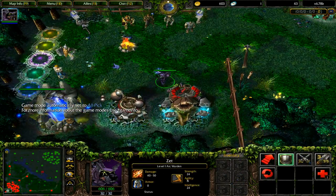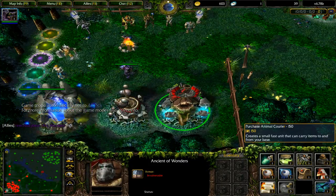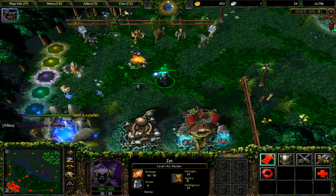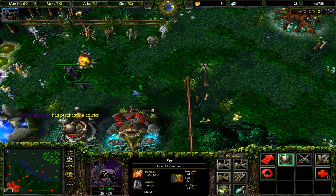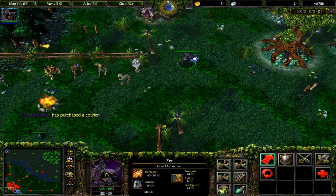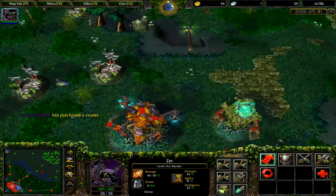I'm going to go mid and get the standard items for Dota 1 mids — the courier since nobody else will get it in Dota 1 pubs, and three GG branches. This is Zeth the Arc Warden and he can most be compared to a combination of Meepo and Tinker, as you'll find out very shortly.